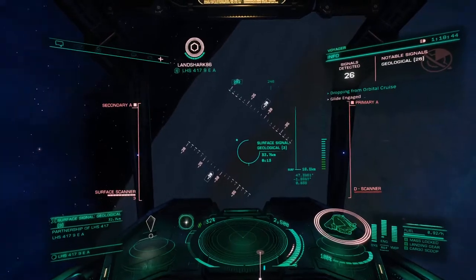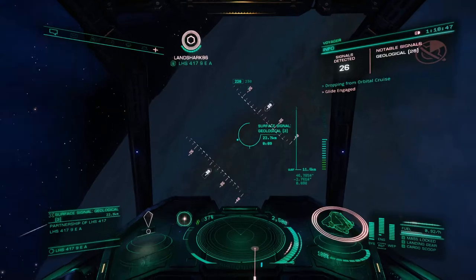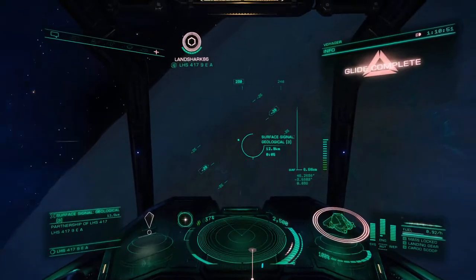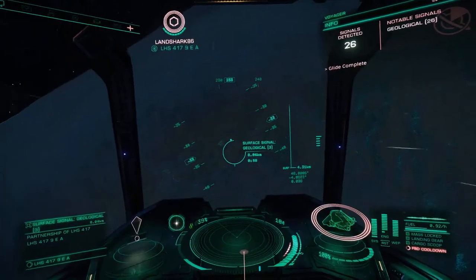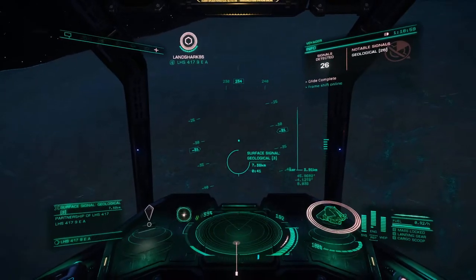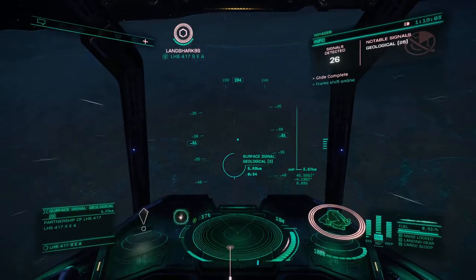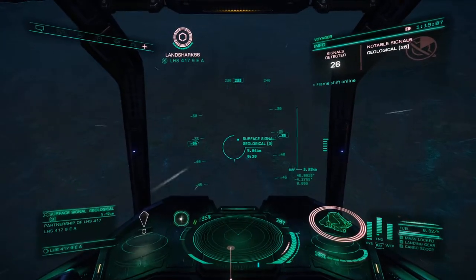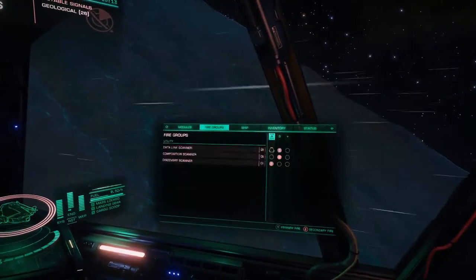Now I'm just free floating — I have no control over my throttle, you can see it moving but it doesn't do anything. I want to aim at my target but I don't want to crash into it because I still want to come into orbit above it. I've got full power over to shields, not engines, because I didn't want to overshoot anything. I have no weapons on this Diamondback — nobody should, nobody will.